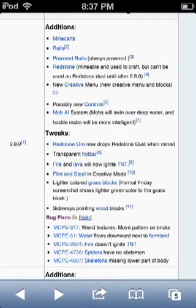The rest is just bug fixes: water flows downward next to farmland, weird textures, moiré pattern on bricks, fire doesn't ignite TNT, spiders have no abdomen, and skeletons missing the lower part of their body, which I have seen. It's very weird.